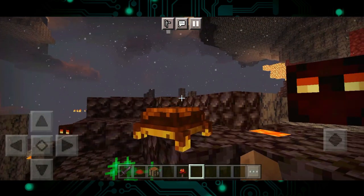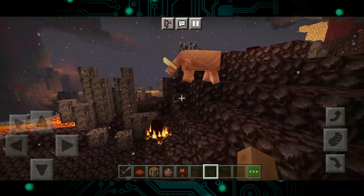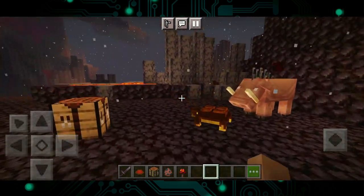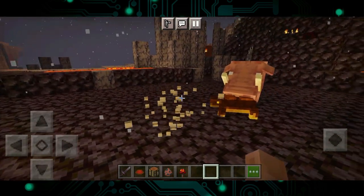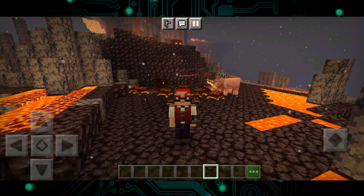The Lava Tortoise is now prey for Hoglins, since Hoglins only attacked the player before and needed some sort of prey to survive. So what do you think of the Lava Tortoise, guys? Did you like how it technically glows in the dark? Let me know in the comments below.